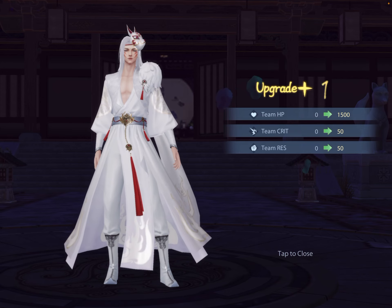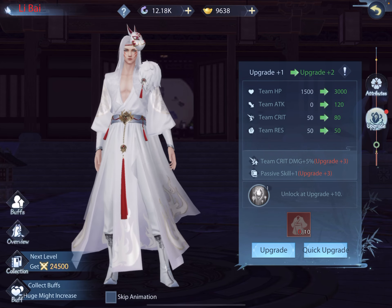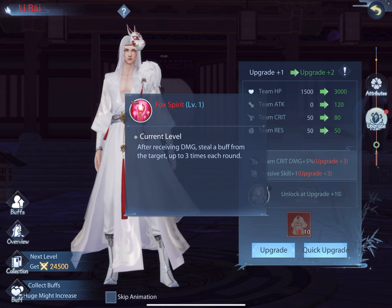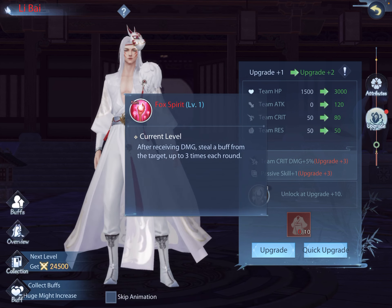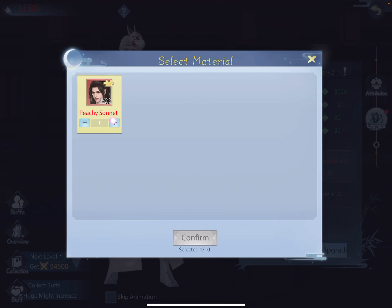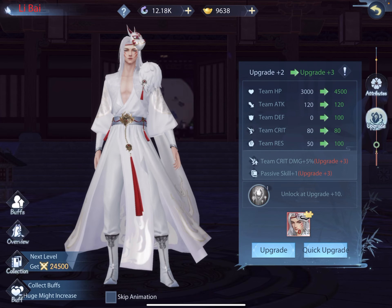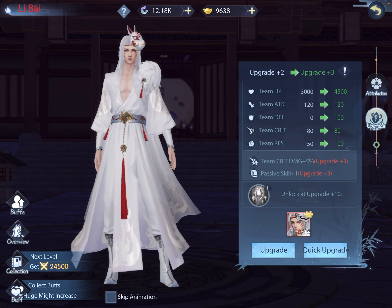All right, let's upgrade. That added some to my might, and at upgrade three I get team crit damage plus five and a passive skill unlocks. I wonder what the passive skill is. Let's see how far we can get here. Oh — you have to actually add them individually. I was hoping I could just hit the button and call it good. All right, there's upgrade two.